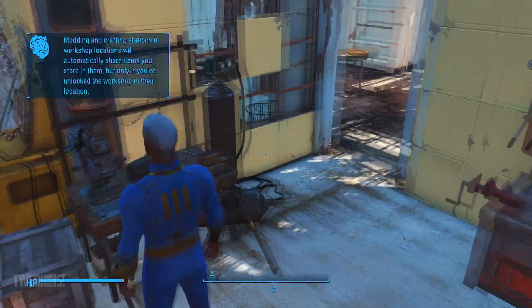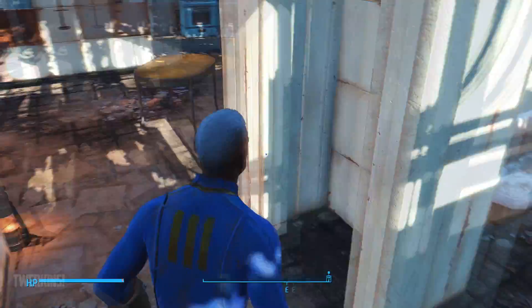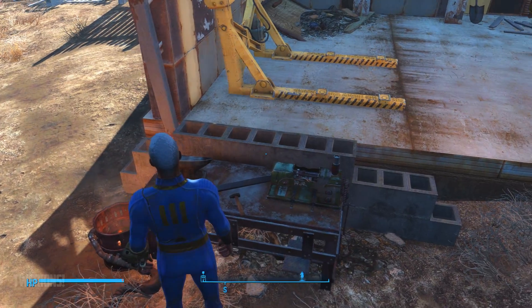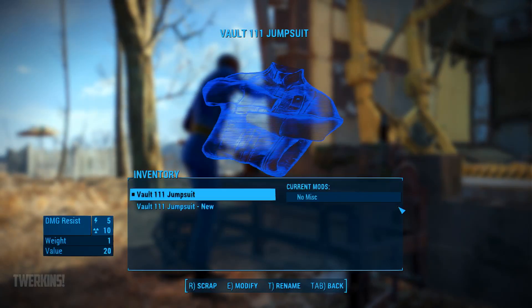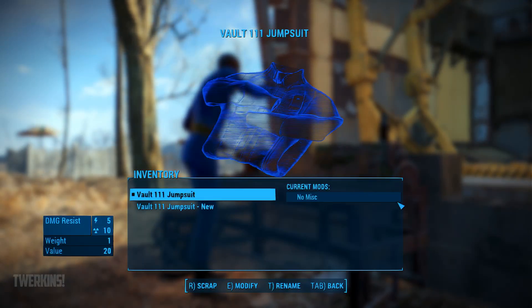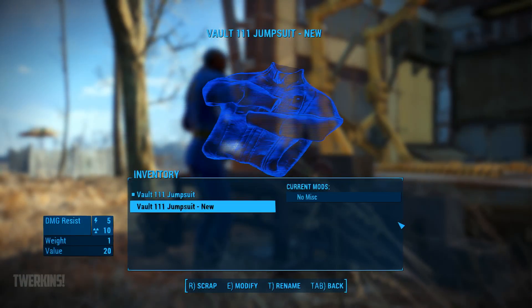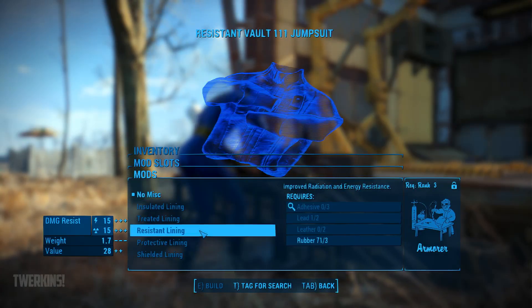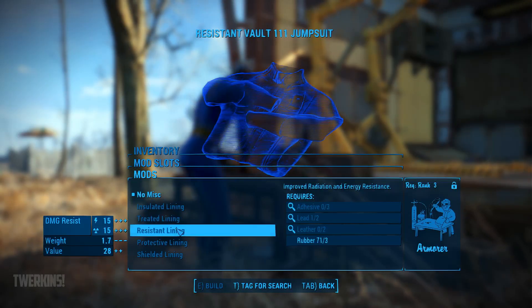You look through each one and this one for example has a lot of stuff that hasn't been tagged yet, so you just tag that — so that's the basics. I don't think I can do any modifications right now — standard grip, I already have that. Need adhesive for everything. Okay so now that that's done, we got more bobby pins — we can crack some more of these safes around here. Also the armor workbench — this is for once you get the power armor, which is in Concord.